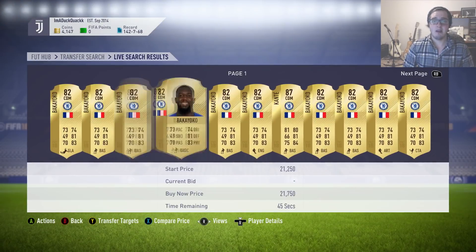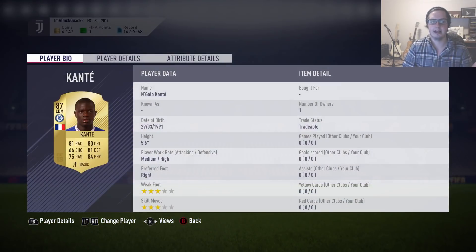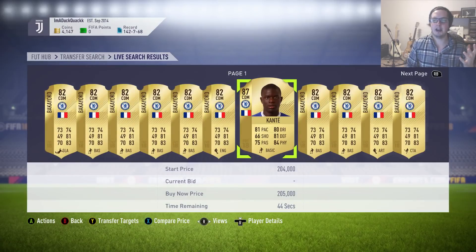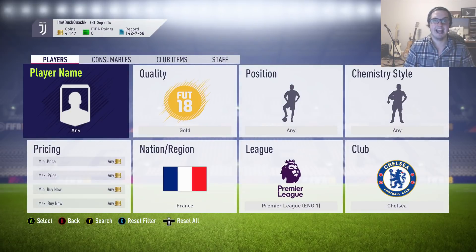Why is this better than sniping Bakayoko alone? It's obvious — we now have not only Bakayoko but also Kante falling into this range. Yes, Kante probably has a price range above it, but as an example: if someone listed a Kante for 10,000 coins, he'd fall into our Bakayoko snipe range and we'd pick him up. Why limit yourself when you can use basically the same filters anyway?